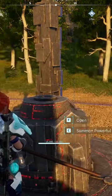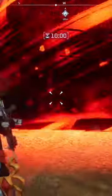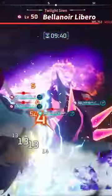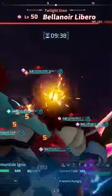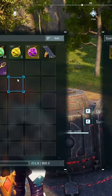Once you make the Bella Noir Libero slab at any workbench or production line, you can summon the boss in this really cool animation, and it's at level 50. While this boss is extremely difficult and not for the faint of heart, this isn't even the one that we need. But that boss does drop the slab that we need in order to summon the final boss.